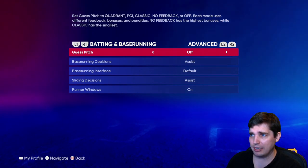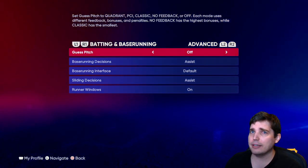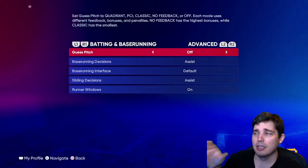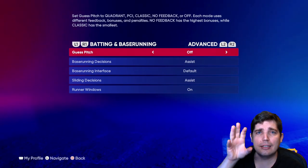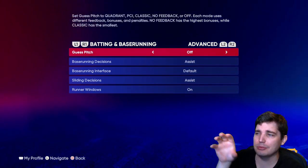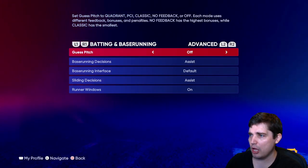For batting and base running — guest pitch, leave it off. If you're going to play online, online does not have guest pitch except for very rare situations. You don't want to get hooked on guest pitch if your goal is to play online. Just get rid of the crutch and keep guest pitch off.